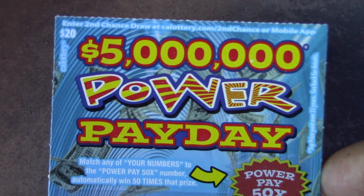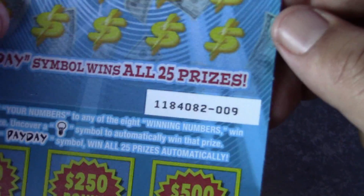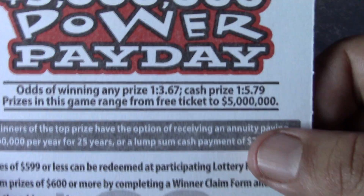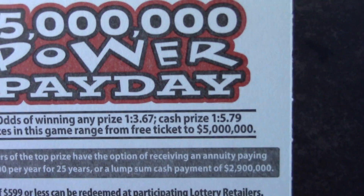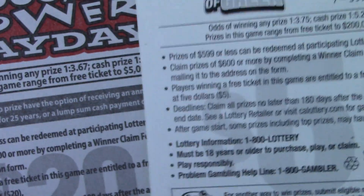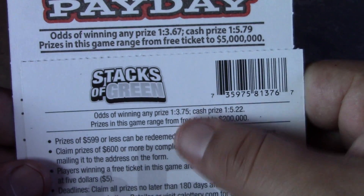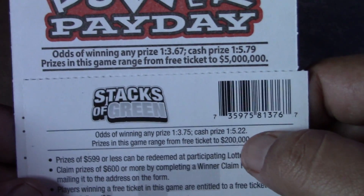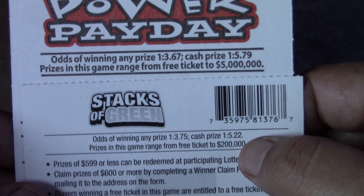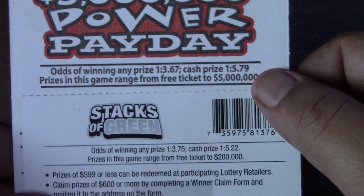Now we go to the worst odds of them all — the twenty-dollar Five Million Dollar Power Payday ticket, number nine. Odds are 1 in 3.67 for a ticket prize and 1 in 5.79 for a cash prize. Compare that to the five-dollar Stacks of Green at 1 in 3.75 ticket and 1 in 5.22 cash. The odds are absolutely horrible on this ticket.